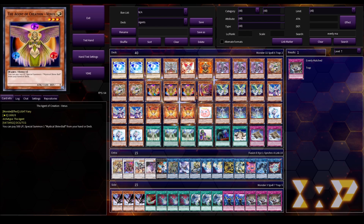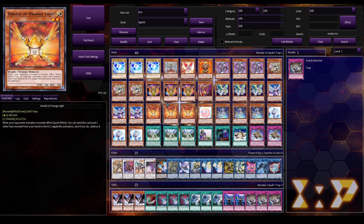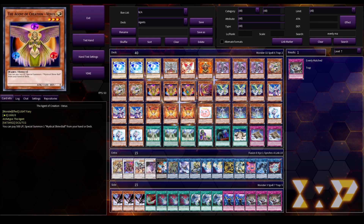Next up is the best card for our combos: the Agent of Creation Venus. On a not-once-per-turn effect, we get to special summon Mystical Shine Ball from hand or deck by paying 500 life points. This is the card we're trying to go into at some point during our combo lines — pretty much you want this to resolve every single turn, either through our Synchro Copy effect or by just summoning this raw. So make sure you bait out some negates before going into this because you do want this to resolve.